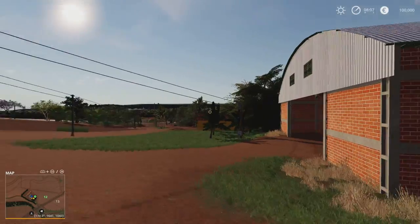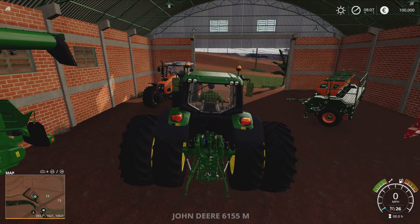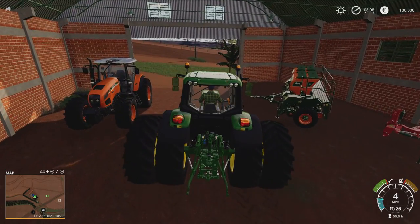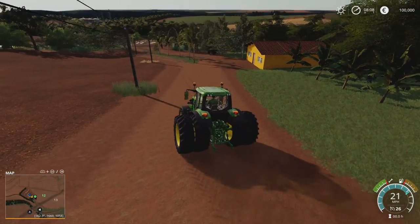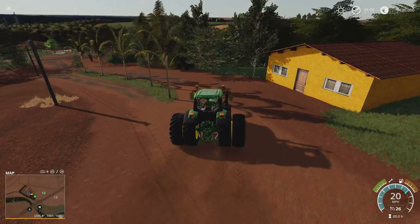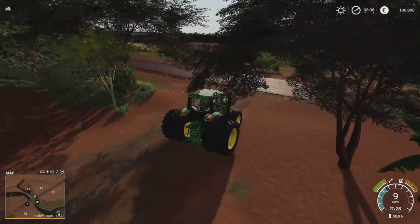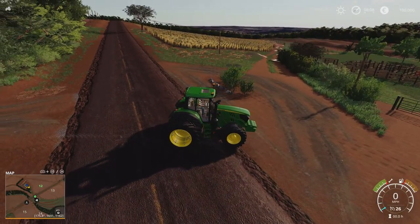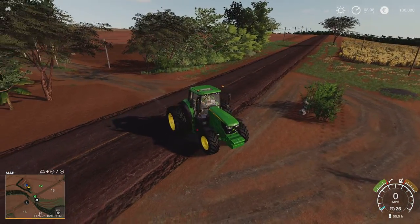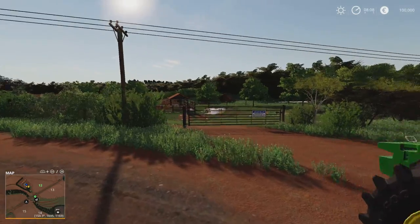We're going to grab a tractor and head around to look at all the sale points. We're heading down to the main road to see the landscape as we go. This is another Brazilian map — we've had a few — but this one feels completely different. There are a lot of cues that you're in Brazil: the foliage, the flora, different tree types, the ground being very red. But it does feel different to the previous Brazilian maps we've had.